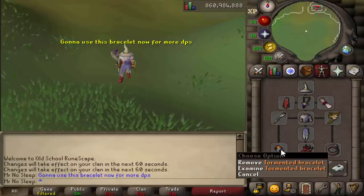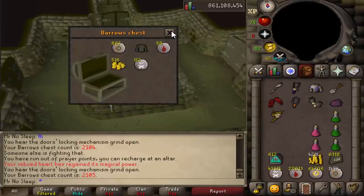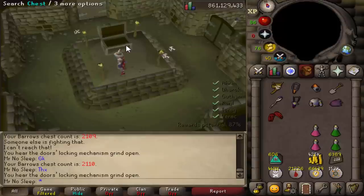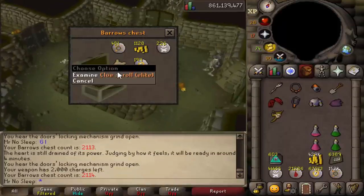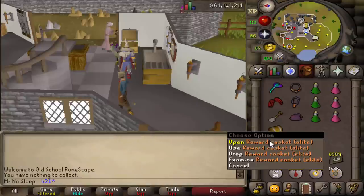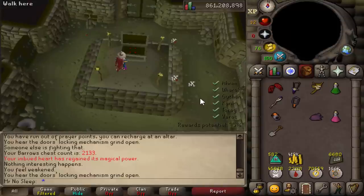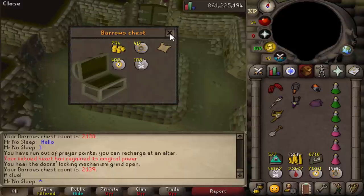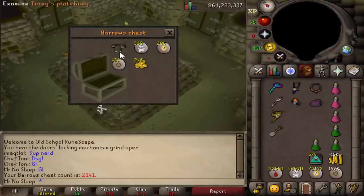Something worth pointing out: I did start this video using a Brimstone Ring and Barrows Gloves, and I did keep the ring on the whole entire time, because a Brimstone Ring is essentially magic, range, and melee all in one. Since I was using all three forms of combat, I figured why not. However, I did end up switching my Barrows Gloves after chest number 3 to 400 for a Tormented Bracelet, because although I didn't need more accuracy, I figured if my Trident was going to hit higher, I would just get faster kills per hour. If you do have the money, a Tormented Bracelet is definitely useful here, as well as an Imbued Heart — but again, these are not necessary.